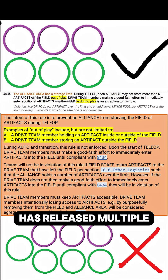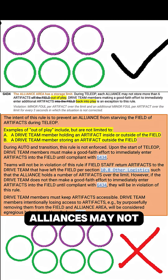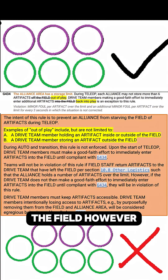First off, FIRST has released multiple team updates, giving us insights and clarifications to many rules. One of those rules is G434, where it is noted that alliances may not store more than six artifacts that are out of play, not just off the field. However, if the draft team makes a good faith effort to immediately enter the excess artifacts into play, there will be no penalty.